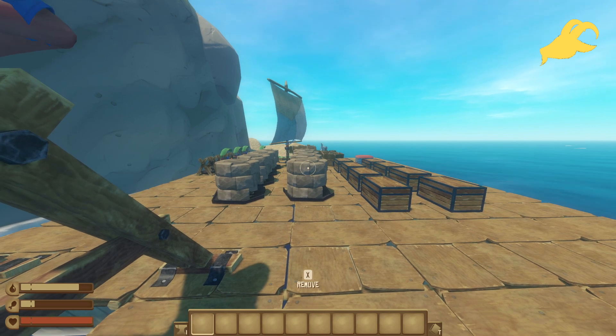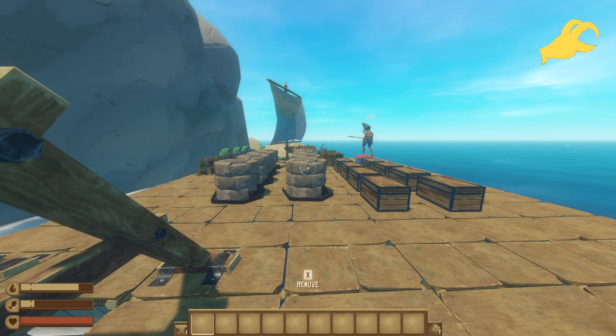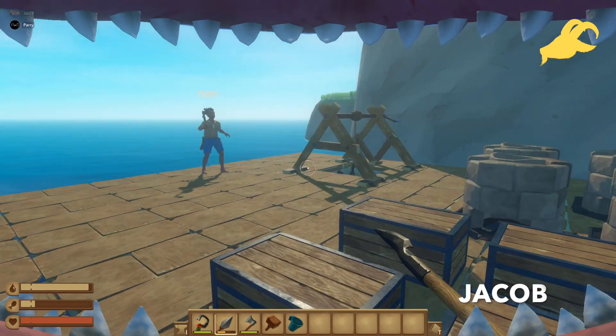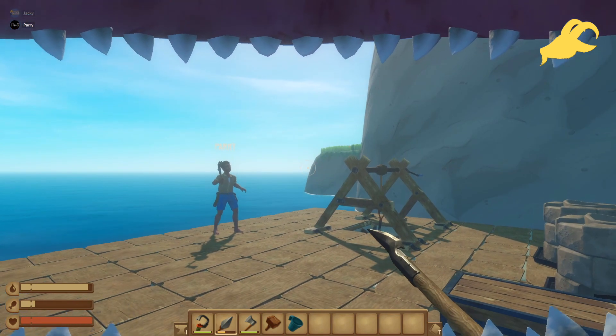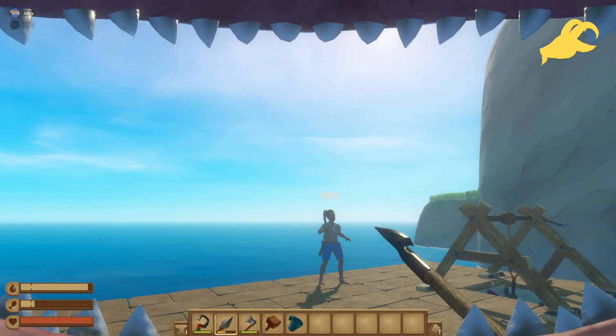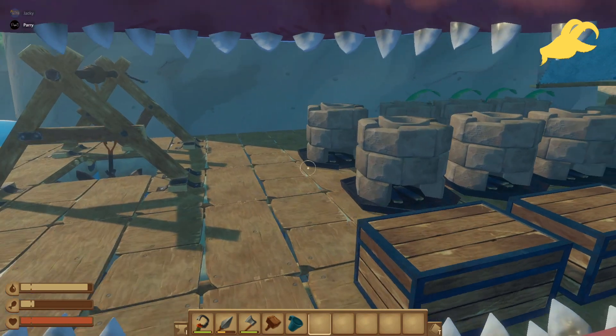Today we're going to be showing you the duplication glitch on Raft, on the latest update 10.0.6, using chests and just the backup saves on Raft's system. We must mention that you will need a host, which is Jacob, and a single player or several players like myself to do this glitch. Over to you, Jay.